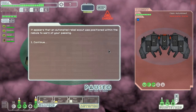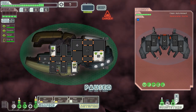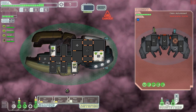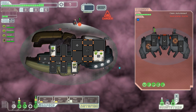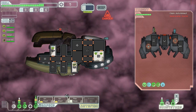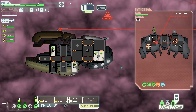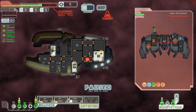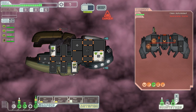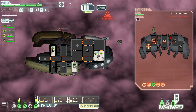An automated rebel scout was positioned within the nebula to warn of our passing. They power up their FTL drive to get away, and they have an attack drone — this is definitely not ideal. We hit them with some ion weaponry to hopefully knock out their drone control. The drone goes offline temporarily, giving us a second of leeway. We're now taking damage and in trouble — we need to knock out systems with the ion blasts or we are going to wind up very dead.